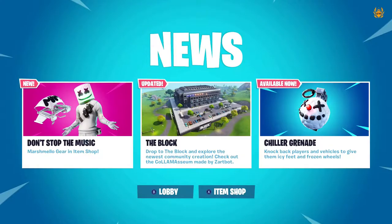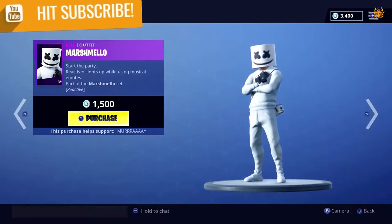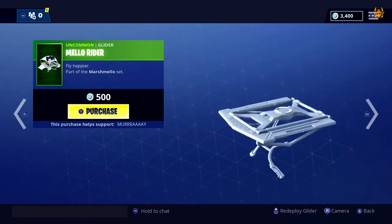Breaking news - Marshmallow has dropped in the Fortnite item shop! Don't stop the music, Marshmallow gear is in the item shop. Let's do this - oh my god, that skin looks so cool, let's check it out!